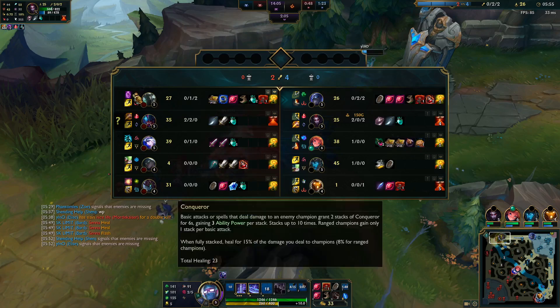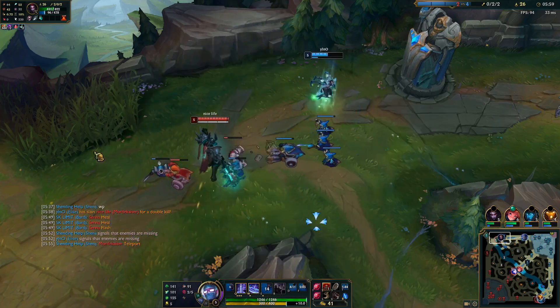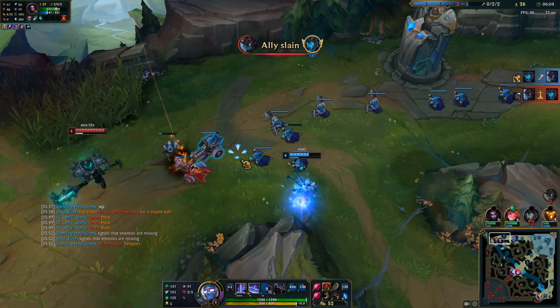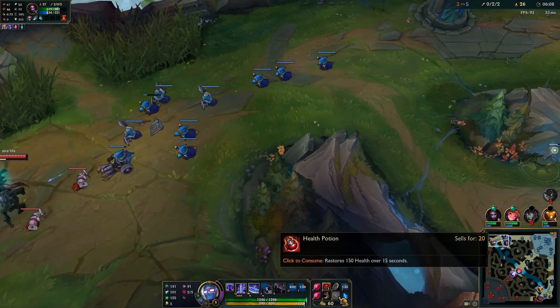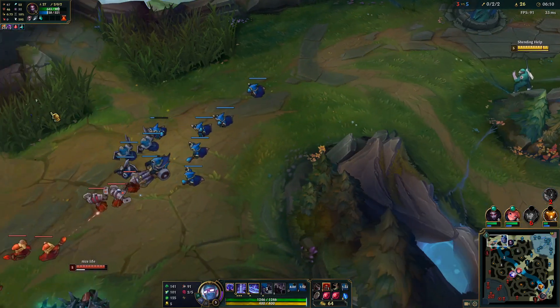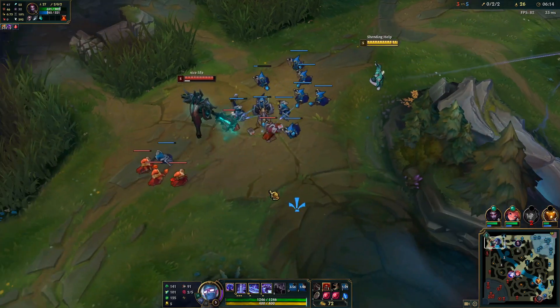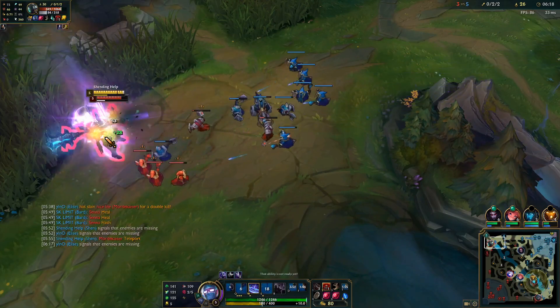The wave was completely fine, by the way - it was gonna push away from me, but very, very slowly. It kind of sucks that Elise made me lose that full wave and made him able to freeze right here. I'll just hope he doesn't hit 6 right now and take a trade with him. It's the only thing I can do right here.